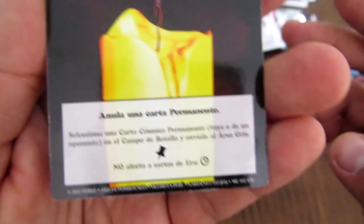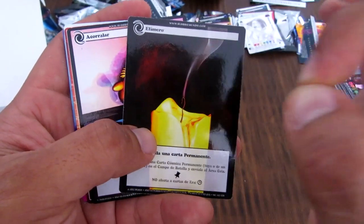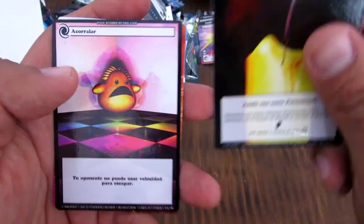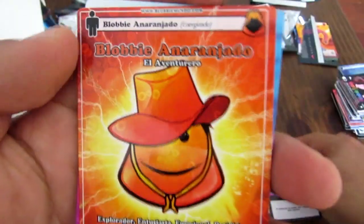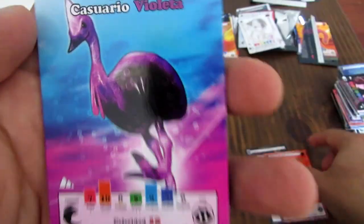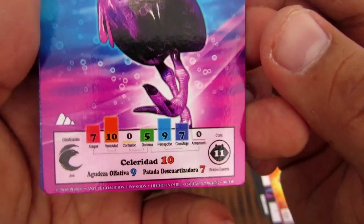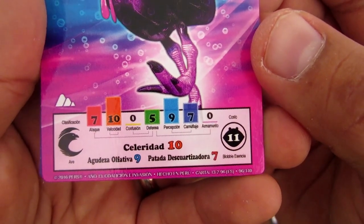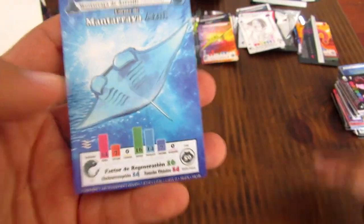Efímero — esto es una carta cósmica que te ayuda a usar una carta permanente como el extinguidor: puedes remover la carta permanente. Esta es una nueva carta. Tu oponente no puede usar velocidad para escapar. Blobby Naranja, que es un Blobby normal. Casuario Violeta, forma de Casuario Violeta: Serenidad 10, 11 de duplificencia. Y esta es la Mantarraya Azul, que también es una carta conocida.